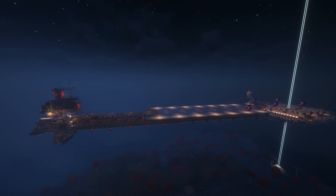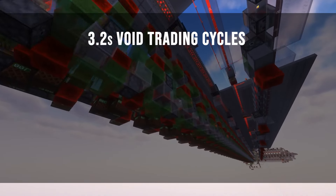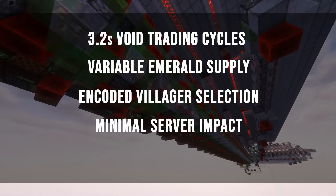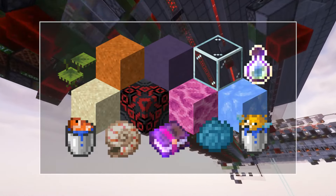This is the best villager trading setup in Minecraft, with features like 3.2-second void trading cycles, variable emerald supply, encoded villager selection, minimal server impact, and persistent wandering traders, allowing you to trade for things like these infinitely.